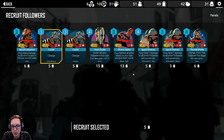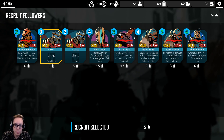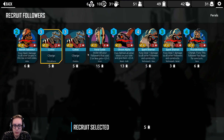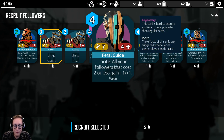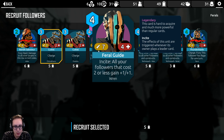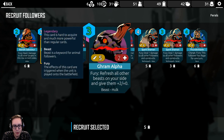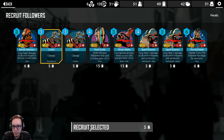You know I like me some charge. All your followers with cost 2 or less gain plus 1/plus 1. That's a cool effect. Insight is whenever we play a leader card, and we have quite a few cheap units. I don't know if we want that though. I'm gonna buy both of these.